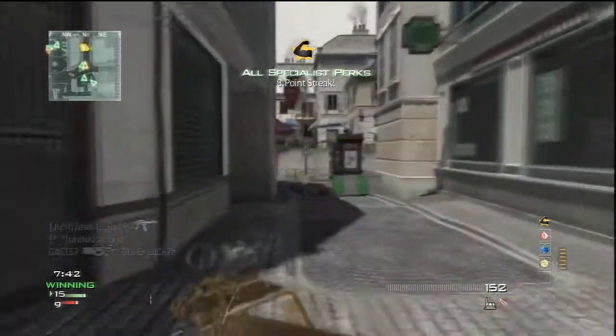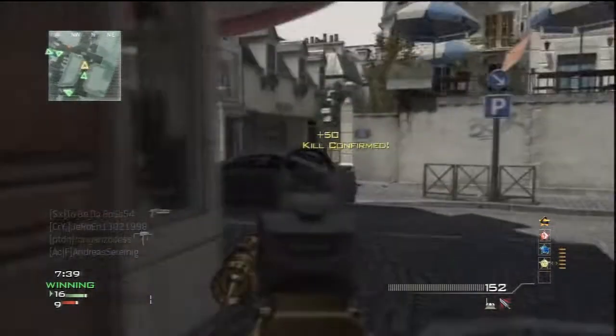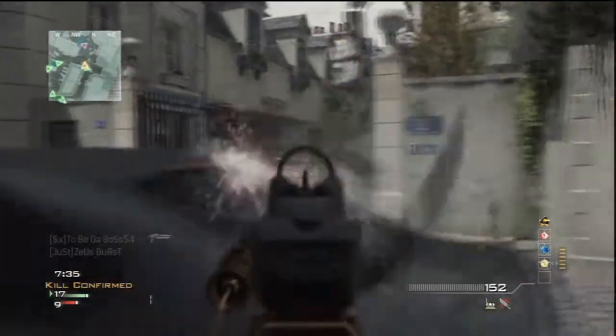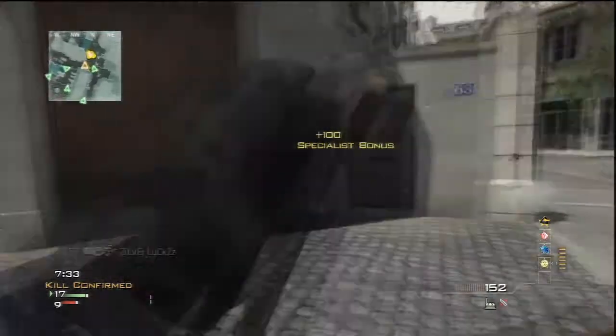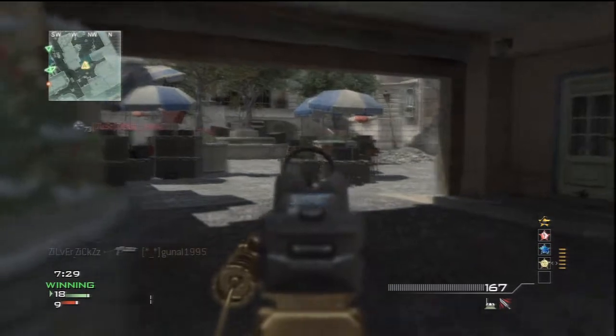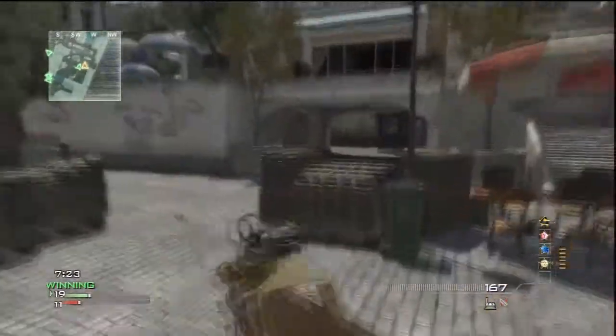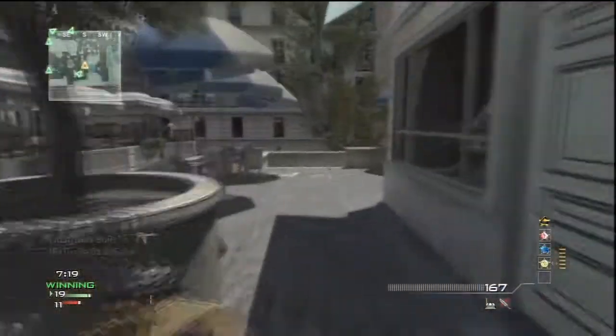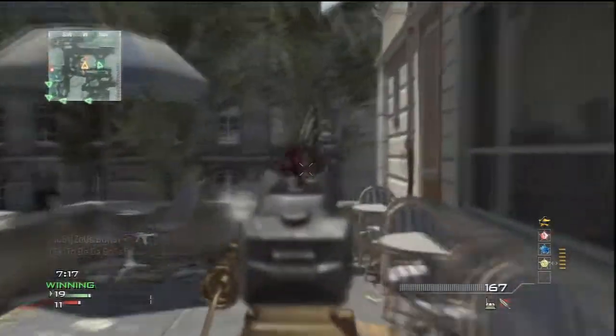When you have the specialist bonus like I have right now with the P90, the kick just goes away. Even with the rapid fire and silencer combination, the kick is like gone. It's not really like an ACR because random kick still pops up out of nowhere, so I don't really trust this gun at long range too much.